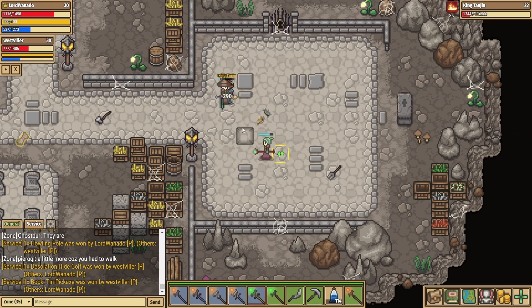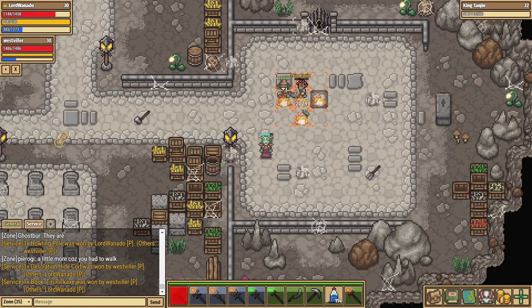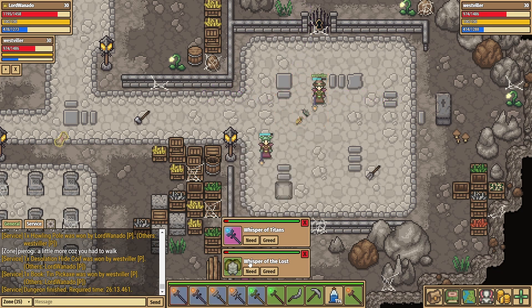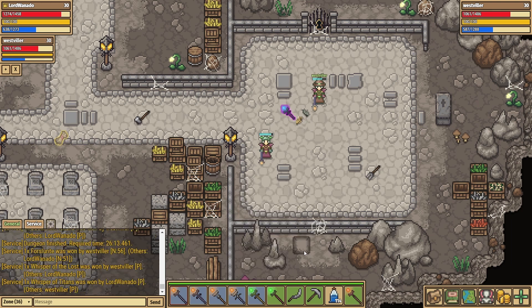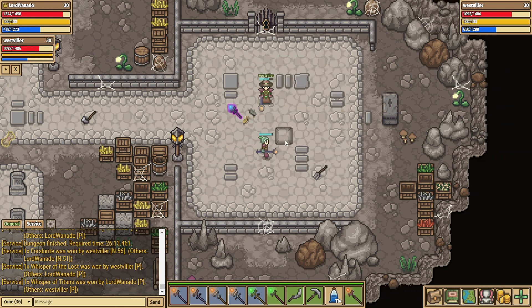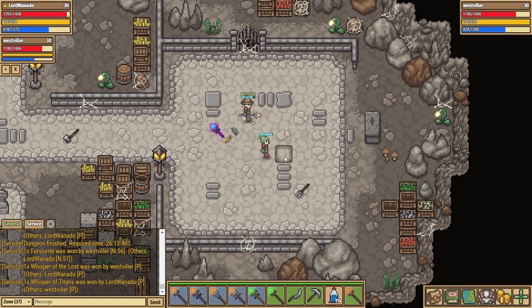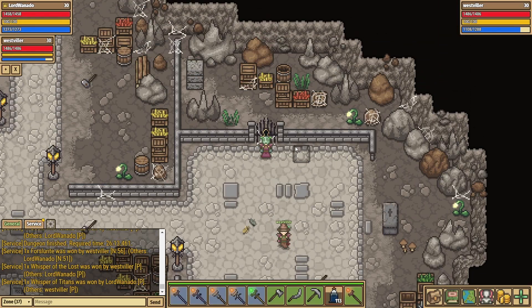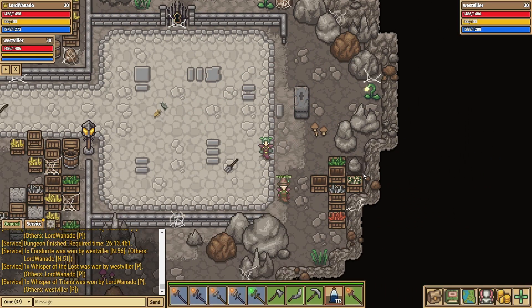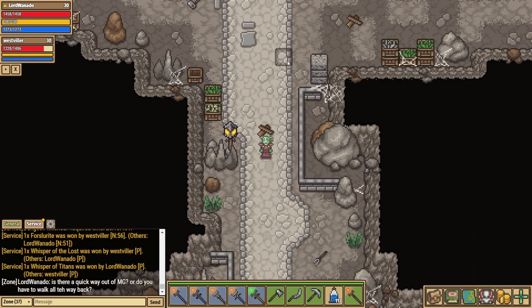Westvilla is just about holding in there with my healing while I'm waiting for my staff to regen so I can get back to healing him. Together — although I didn't do amazing dodging — we are able to slay him. We get the Whisper of Titans, which would have been a really good staff; it does give you plus 0.7 mana regen if you're holding it, which could speed up my mana regen, which is why I do actually take it in the end, but ultimately I leave it behind. At this point we realise there's no way out — I thought maybe the gravestone or the locked gate, but no. Westvilla goes off to get himself killed as a quick way to get back to the start, but luckily I ask in chat and someone says if you just leave your party you'll get kicked back out, which is perfect. But that's going to do it for today — thank you very much for watching, if you did enjoy please do like and subscribe, but until next time, goodbye.